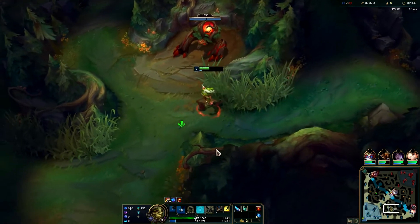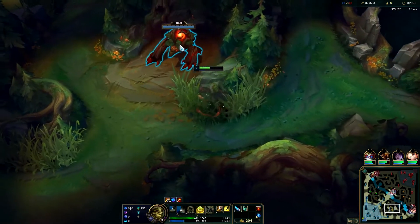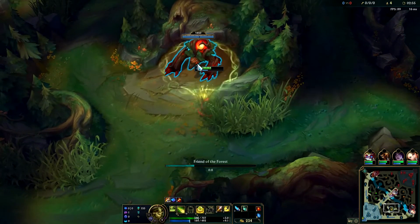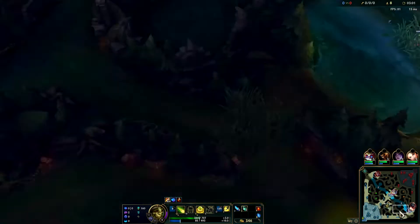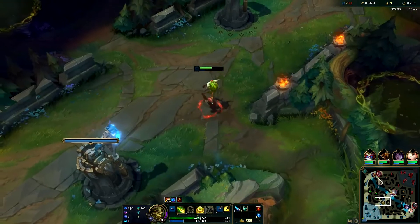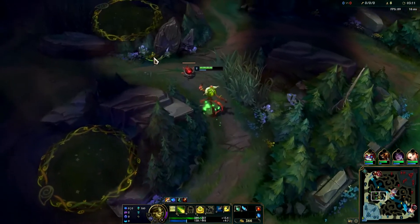We haven't got blue buff so we are running out of mana. Ivern takes health and mana to charm his camps. We need 141 mana so it's just going to be a little wait. We're just going to smite that and then move back up to our top side camps - we don't have enough health or mana to get the bottom camp because we cheesed Rell's red buff. So we're going to go back to blue buff before that gets stolen. Let's start popping our refills.